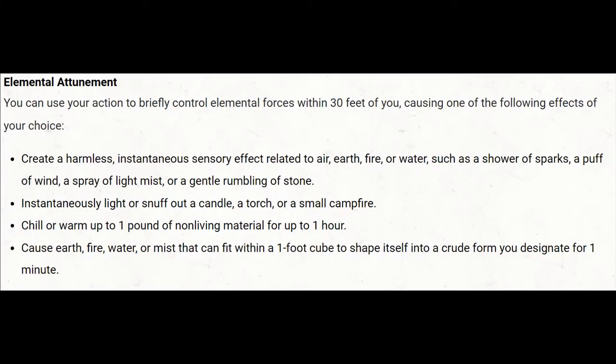At 3rd level we gain Elemental Attunement. This is very much like Prestidigitation and Thaumaturgy, except with a more elemental theme. It lets us light or put out flames, chill or warm up food, and make pictures and depictions in the elements of water, earth, fire, and air. It's a really fun utility cantrip — it doesn't cost anything to use, and it's a nice bit of flavour. But on its own, it's not adding a huge amount to the character.